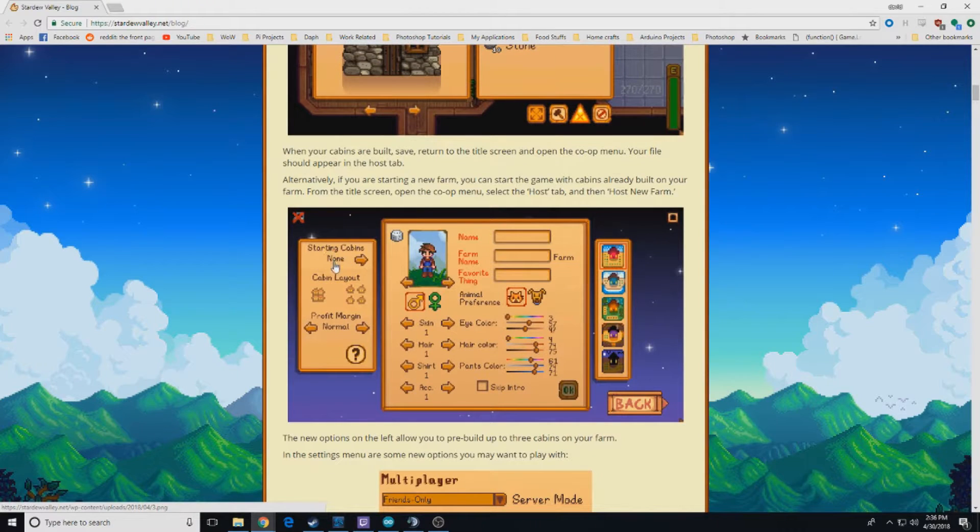Starting cabins: none through three. You can set the layout — either close together, relatively near your main house, or spaced out separately. The profit margin is a way to make the game a little more balanced for experienced users. If you have four experienced players, you can set the profit margin to 75%, 50%, or 25%, so you make less money selling stuff. It's kind of like a difficulty gauge.